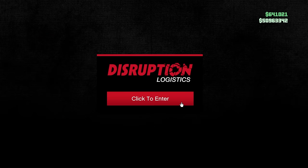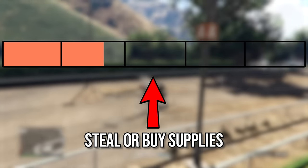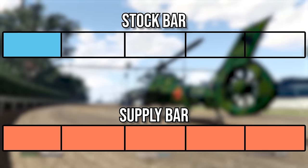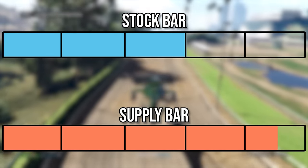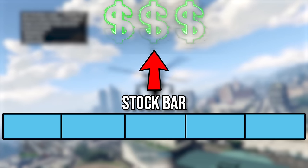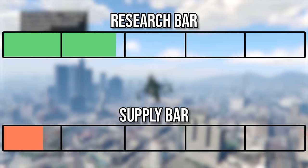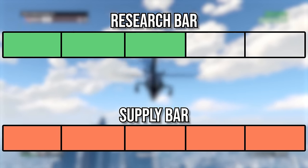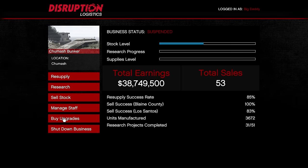Currently my business status is suspended because I have no supplies. Basically, you steal or purchase supplies which get converted into stock. The supply level bar decreases over time as the stock level bar increases — that's how those two bars interact. You can also direct supplies toward research progress, which unlocks certain weapon attachments and other items. How the bars interact is managed through the Manage Staff tab.